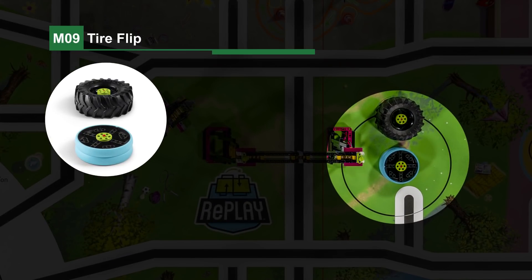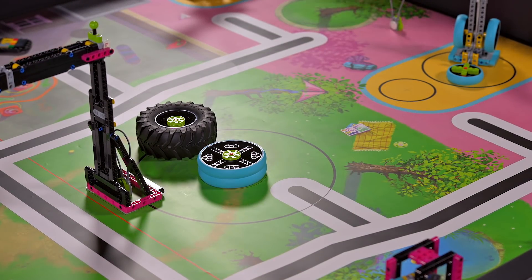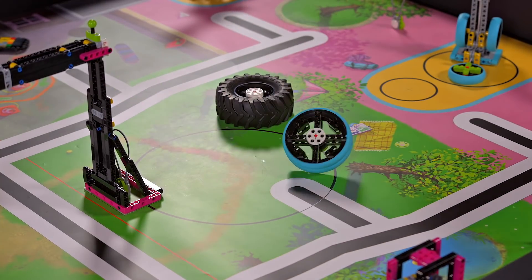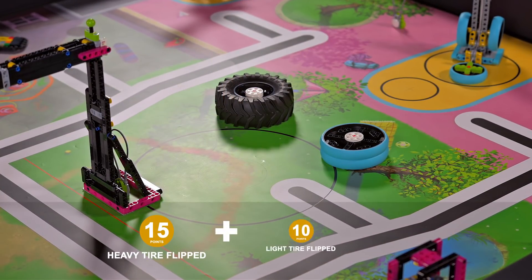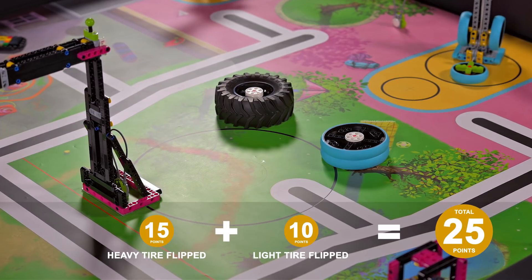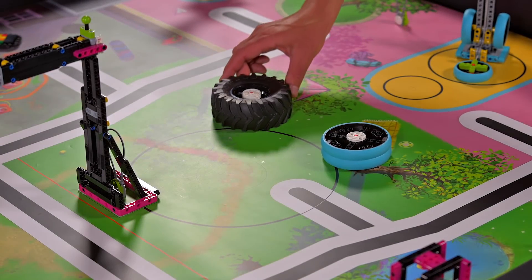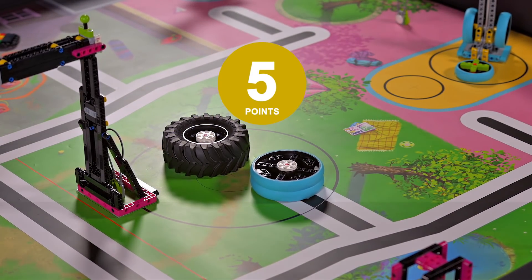Mission 9: Tire Flip. The robot flips tires white side up — the heavy black tread tire and the light blue tread tire. If the heavy tire crosses the red flip line at any time it scores zero. The robot moves the tires into the large target circle.